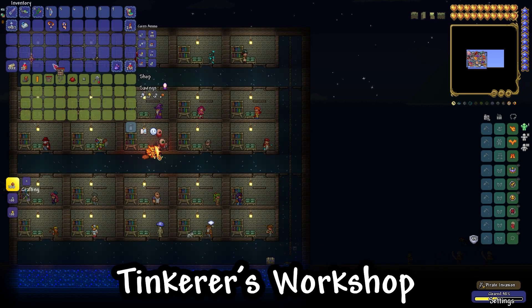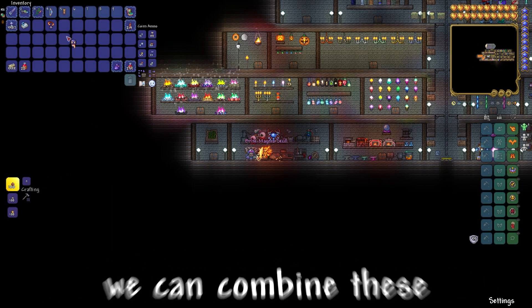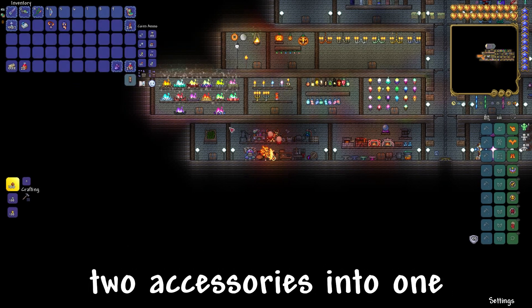And now we need to buy the Tinkerer's Workshop from the Goblin Tinkerer. And with the Tinkerer's Workshop, we can combine these two accessories into one.